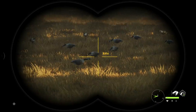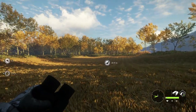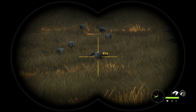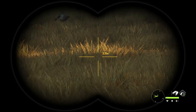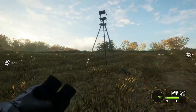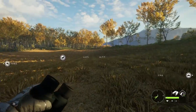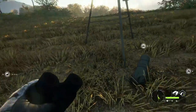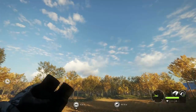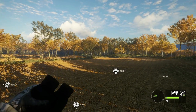There is a max limit of decoys that will increase the attraction for a specific animal. Here on Hirschfelden we have the Canada geese, and I would recommend placing around 20 of those in a field. You cannot place them just anywhere - the game will only let you place them in certain areas where geese will actually come. I personally like to use a hunting stand, sit in it, wait, and when I hear them in the distance I'll call them in.